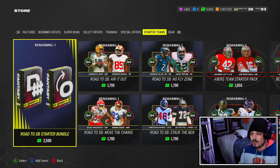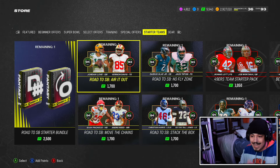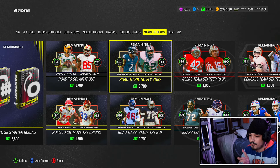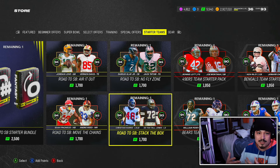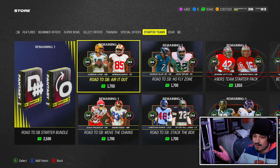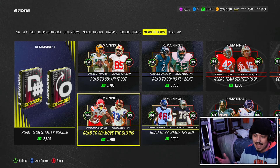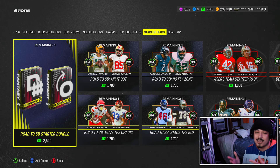It's only going to be between these four packs. I think the better two are the Air It Out as well as the No Fly Zone. I feel like you can get away with having worse guys up front — you want a good quarterback with a solid tight end, who's still very solid in this game, over the running back. Andre Reed is a little bit outdated.